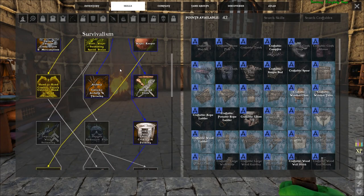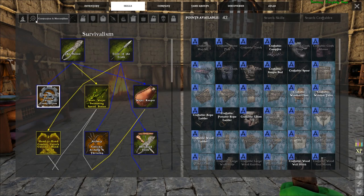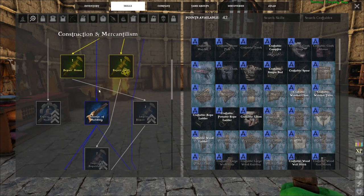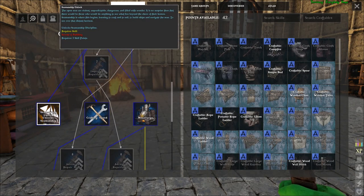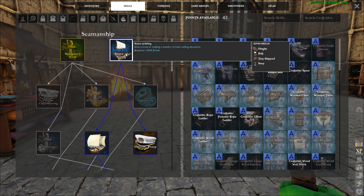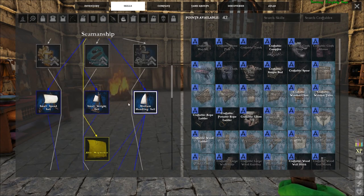First let's look at the skills you'll need to craft the schooner. You'll need the Basics, then Construction to unlock the Construction and Mercantilism tab. In that tab go straight down the middle for Basics of Building, Weaving which you'll need for the sails, Secrets of Building, and then down to the left to unlock Seamanship. Then head to the Seamanship tab, start with Basics of Sailing, then down to Shipwright, Medium Handling Sail, and then Intermediate Shipwright.